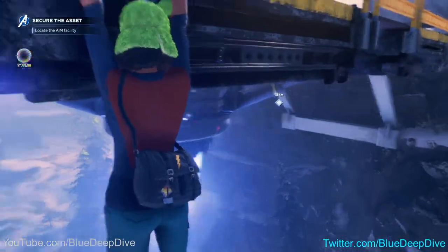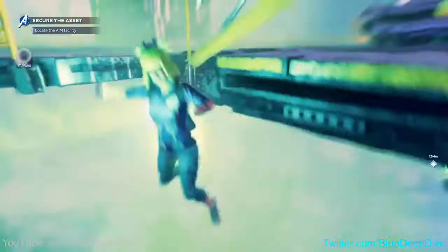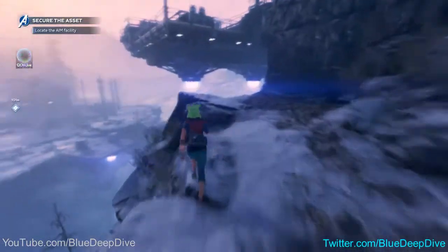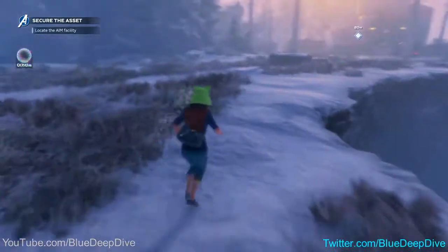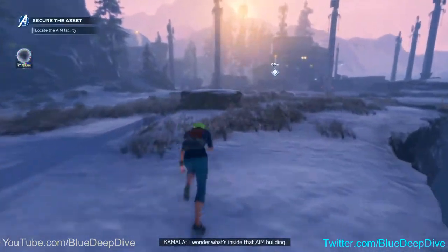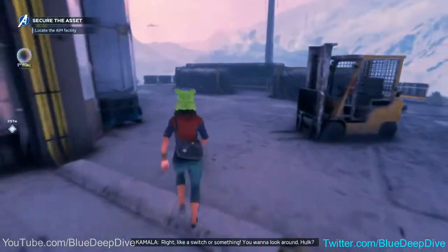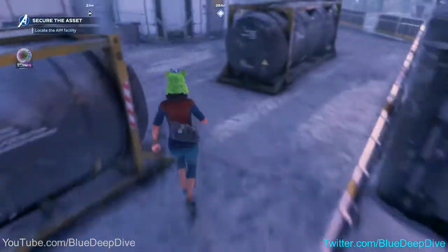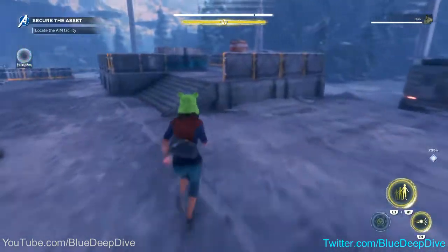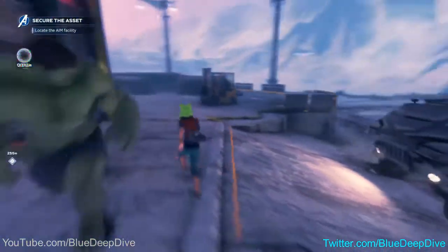The more I'm playing, the easier it is for me to start adjusting. Oh, what's going on here? I think I'm stuck. Back on my feet! Yeah, the beta is still a little glitchy — I had to use my ability to get out of there. This game seems like it's going to be a lot of fun with friends. I wonder what's inside that AIM building. There should be an external locking mechanism you can use to open the doors — like a switch. Yeah, here it is, this one right here, and there should be another one right over here.